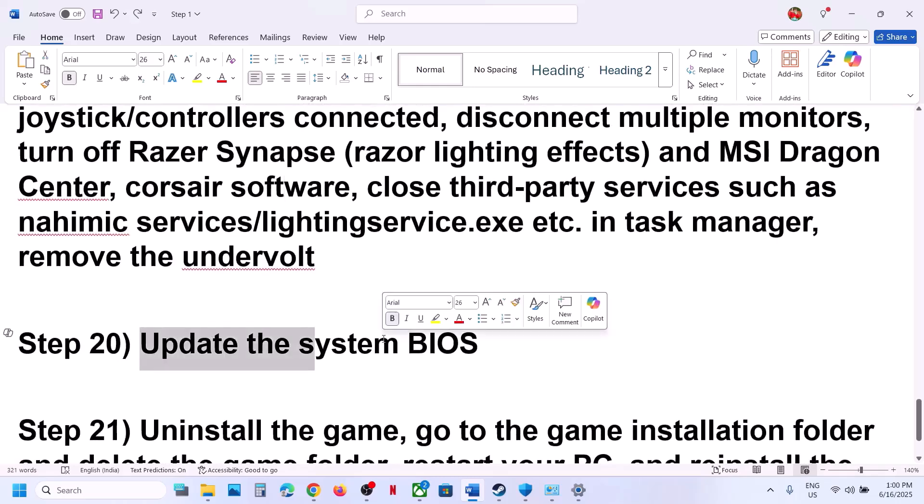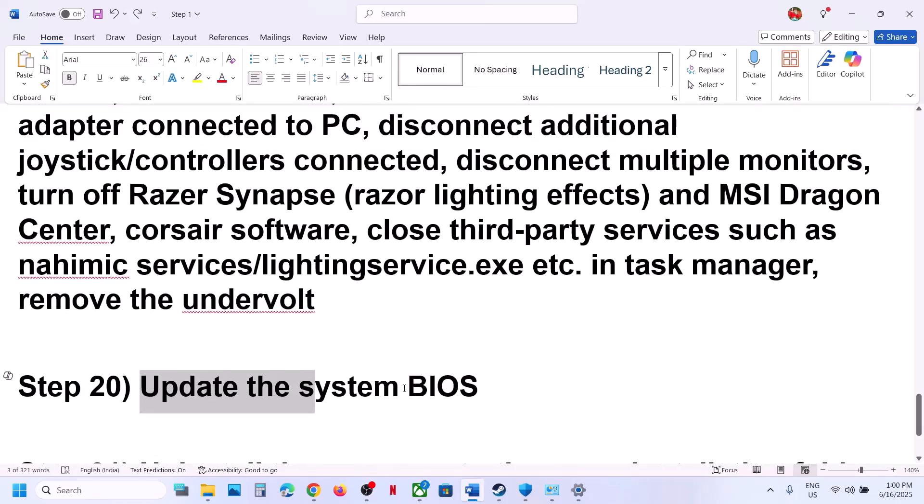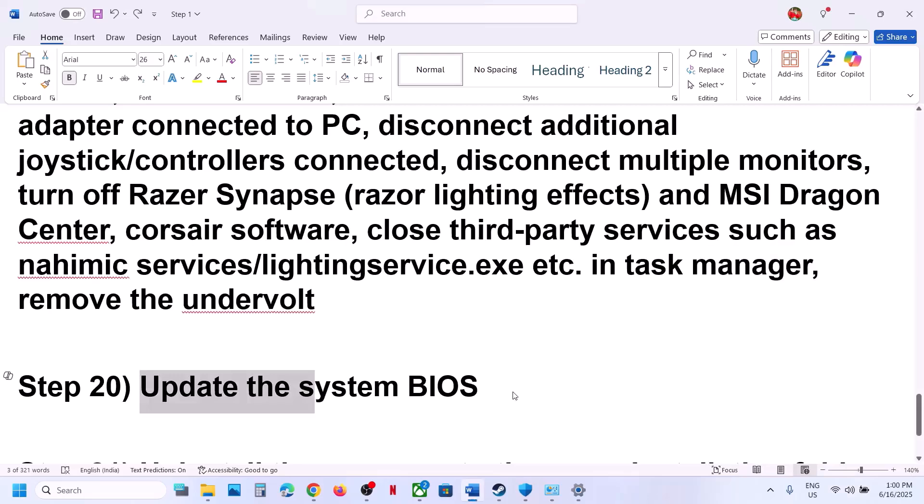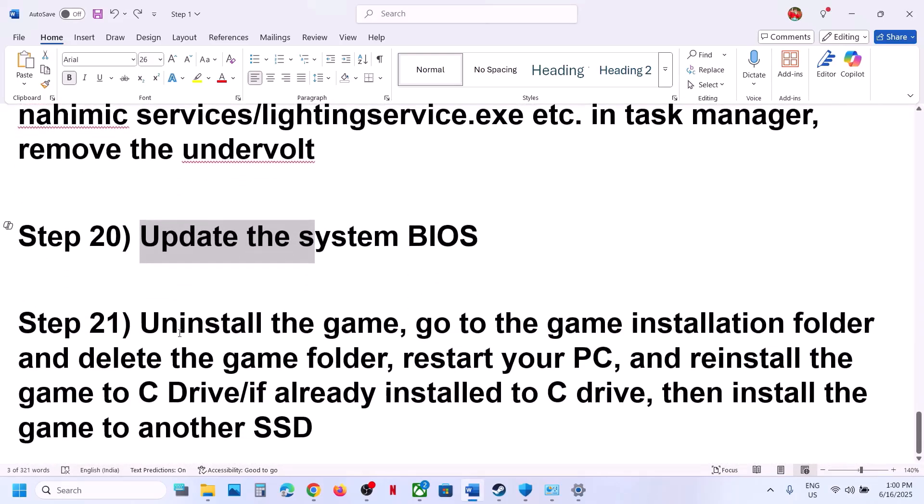The next step is to update your BIOS. Go to your system manufacturer's website, select your model number, and update the BIOS. For laptops, make sure the battery is above 10% and do not unplug the power cable during the BIOS update — your system will restart during this process.